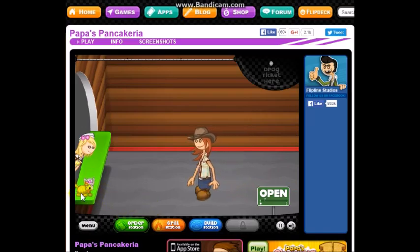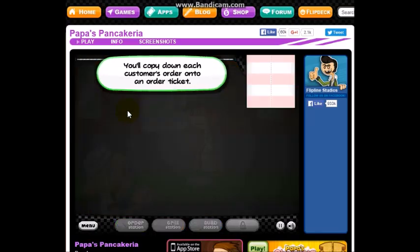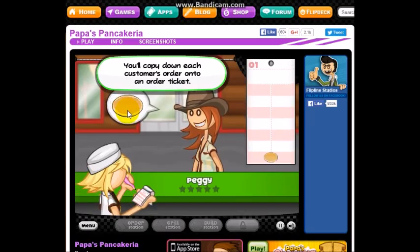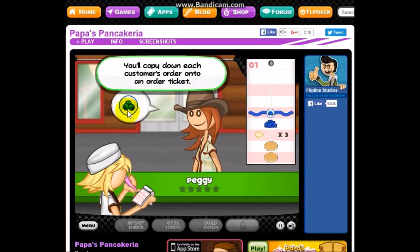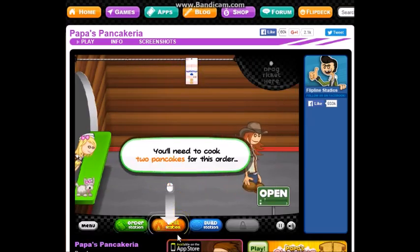All right, here comes the customer, with a new little Pickle on the counter. She's like, howdy — my name is Peggy. Copy down each customer's order onto an order ticket. So she wants two pancakes with butter and blueberries and blueberry syrup. You can drag tickets onto the ticket line to store and organize them.